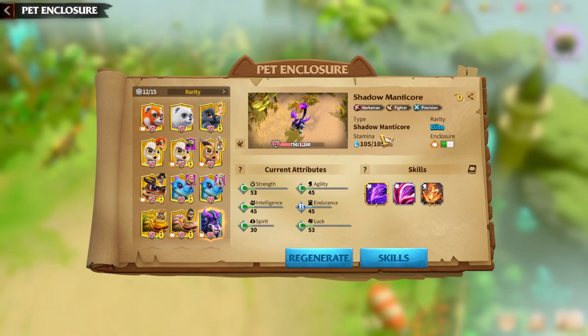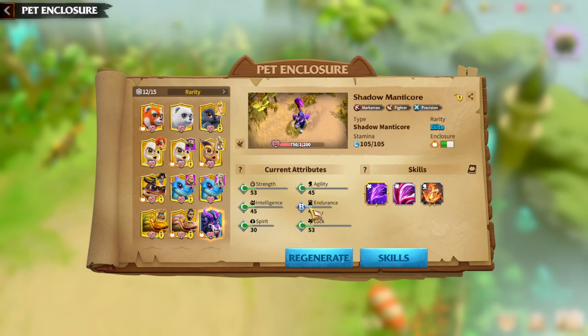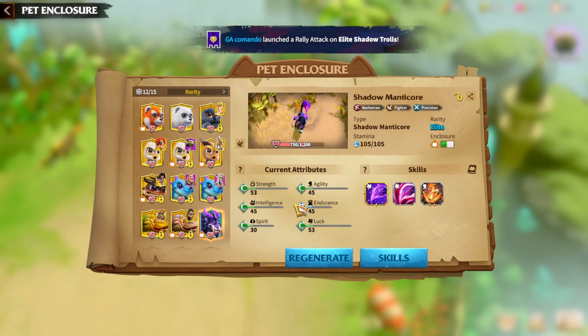The number one priority should be Luck, the second should be Agility, and the third should be Strength. Try to get a legendary warpet and try to have these three attributes at maximum tier, so you will have higher benefits towards your skills. As you guys already know, the attribute numbers are applied to the skills — that's how you get things done with your warpets. Warpets are actually helping you with fights; they're not just an accessory.